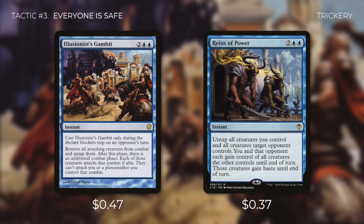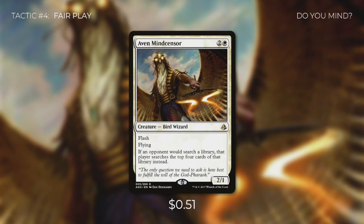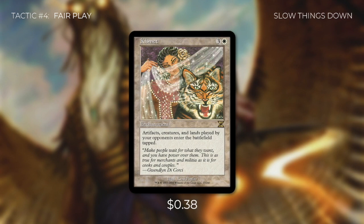Since we're in an Azorius deck, we want to make sure we control what happens and make the rules. So let's make our opponents play by our rules in tactic number four: Fair Play. First up, there's Aven Mindcensor, which has Flash and says if an opponent would search a library, that player searches only the top four cards instead. This can be absolutely detrimental against any tutor effects and even just search-for-land effects. Then we're running Kismet, which says artifacts, creatures, and lands your opponents control enter the battlefield tapped — a fantastic way to slow all opponents down.